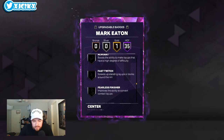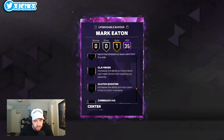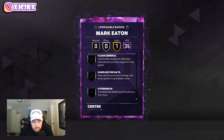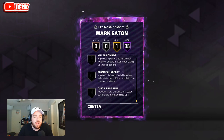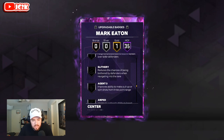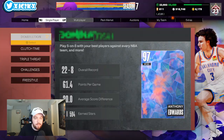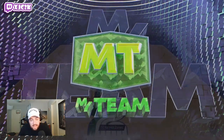Catch and shoot is on gold. Outside of that, you're going to want to add fast twitch to him. He's got 8 badge slots, so remember that. Fast twitch, agent 3, blinders, claymore — that's 4. Dead eye is 5, guard up is 6, limitless range is 7, slippery off-ball is 8, clamp breaker is 9, handles for days is 10, quick first step is 11. So probably don't add 3 of those less important shooting badges like blinders, claymore, and probably dead eye or something. Skip out on those 3, add the other key badges to make him as complete as possible.